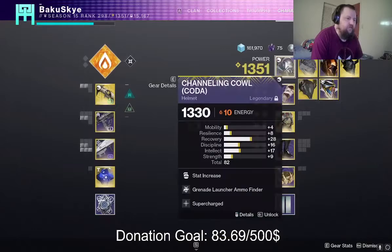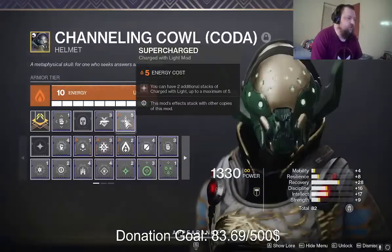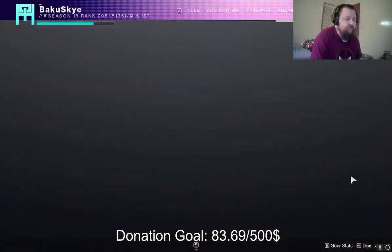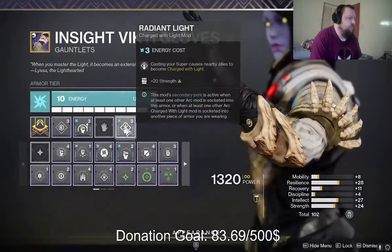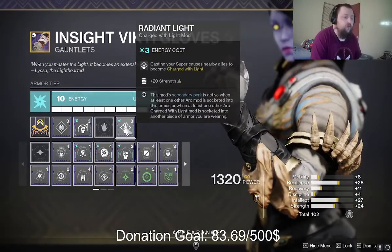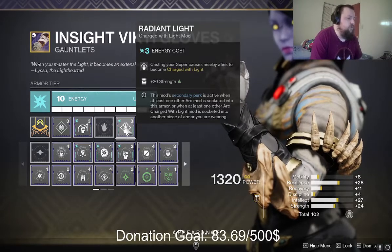On my helmet I have Supercharged. That is a big one because with Supercharged it will give me my Charge with Light faster, and it stacks up to 5 as well. I have Radiant Light on so that I can help my fire team when I pop my Well of Radiance or super in general.